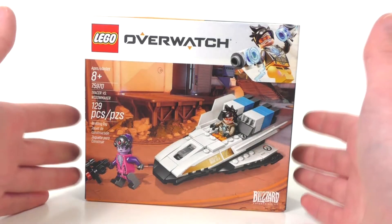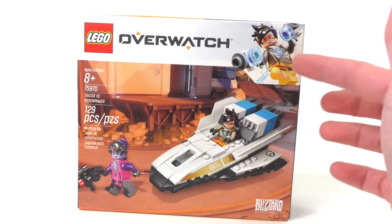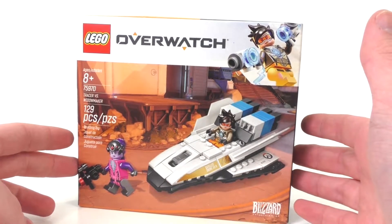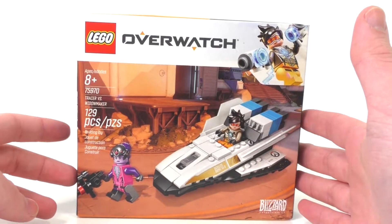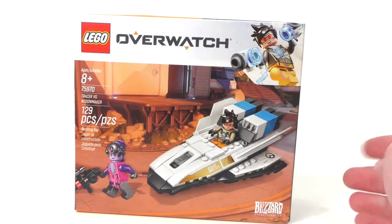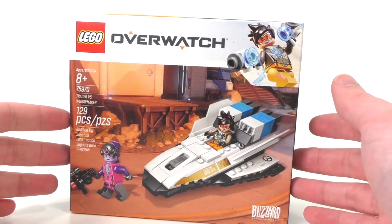So let's take a quick look at the box. Right here we have the main LEGO Overwatch logo as well as Tracer on the side in her minifigure form. We also have a nice little background for this set. This set just looked really interesting when I first saw it since that ship does look really cool, though when you build it, it's sort of interesting some of the features that LEGO put into this set.